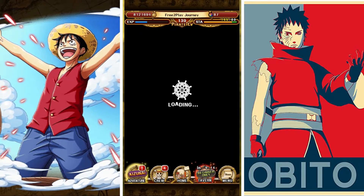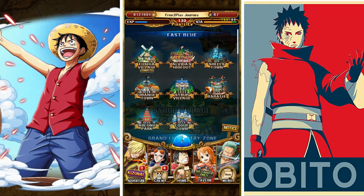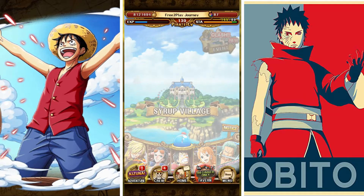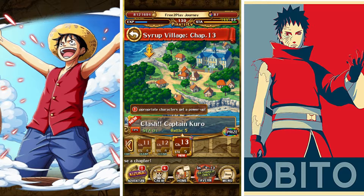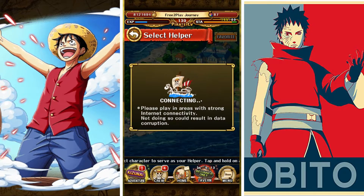If you click on the navigation down here you see the different areas you can go. Make sure to clear Syrup Village first, because when you clear Syrup Village you will get the Going Merry ship as a reward — you can see it on the top right. This is a really good ship and you need to pick it up. I did this off-screen so you don't have to watch me clearing 12 stages; I left the last stage here so you could see the acquiring of the ship.